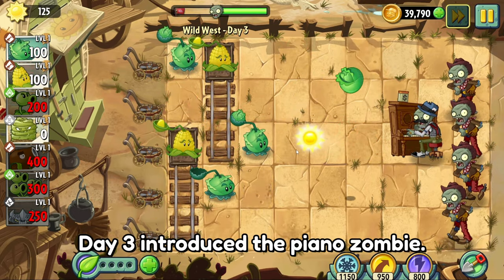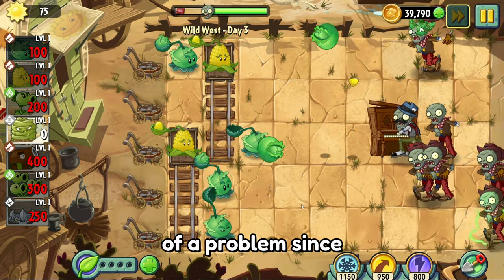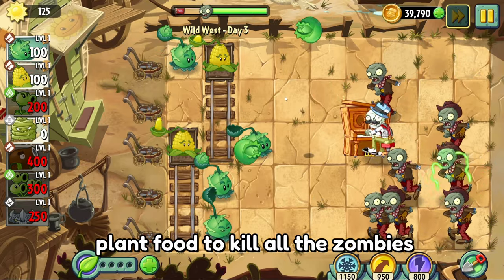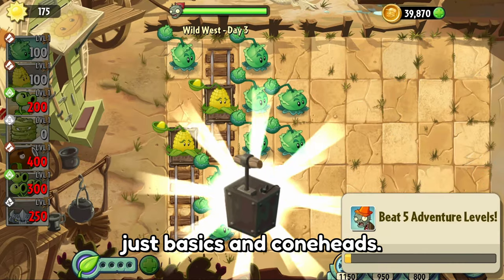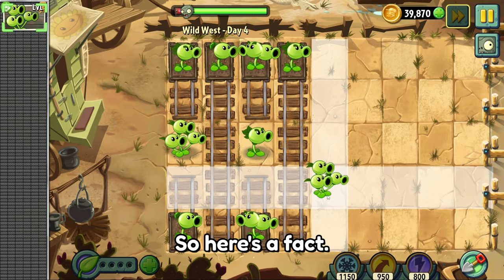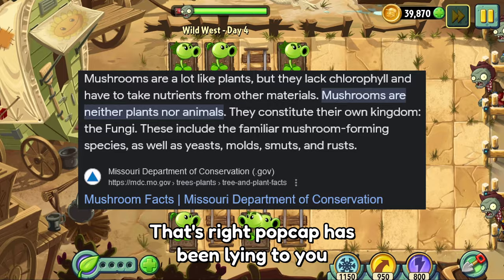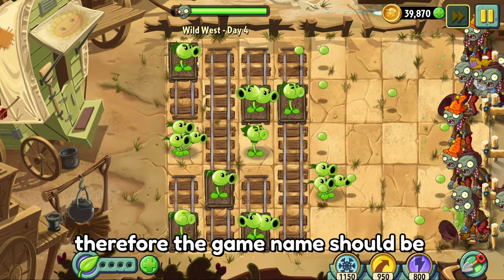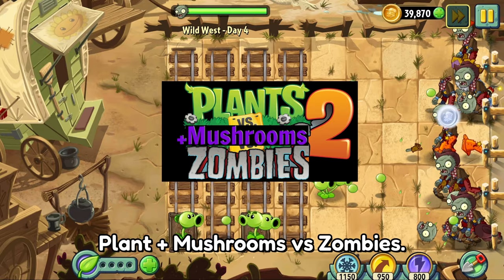Day 3 introduced the piano zombie, which wasn't that much of a problem since we just spammed cabbage pult's plant food to kill all the zombies, since they were all just basics and coneheads. Day 4 was a conveyor belt level. Fun fact: did you know mushrooms aren't even plants? That's right — Popcap has been lying to you. Therefore, the game name should be Plants Plus Mushrooms Versus Zombies.